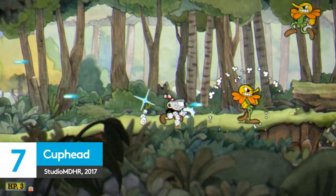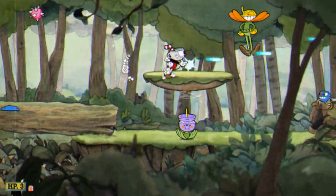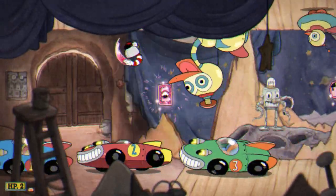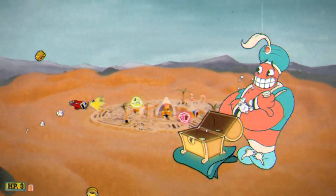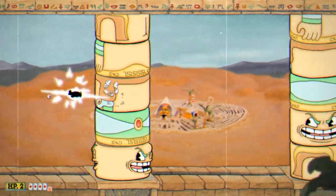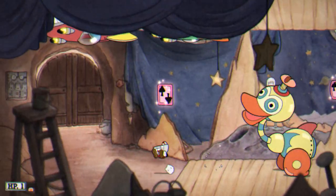Shove Metal Slug and Steamboat Willie into a blender and you'd either get loads of little diced-up cartoon mouse parts, or this sensational run-and-gun adventure. Cuphead's old-timey animation may be a lovely striking nod to the origins of the House of Mouse, but this unforgiving mix of titanium-hard platforming and brutal bosses can easily be run on an older PC. Owing to the game's pre-rendered art direction, there are no graphics options to tweak and you can happily lower Cuphead's resolution without noticing any real drop in clarity. It's an utterly riveting game, albeit one that will hurt you… a lot.